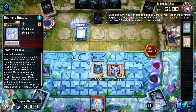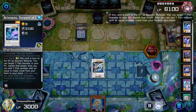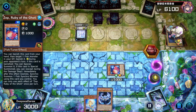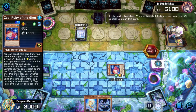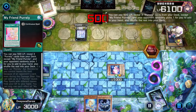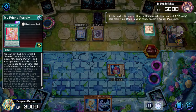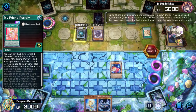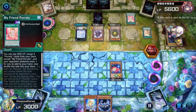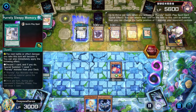They try to negate Arian Post but we go ahead and synchro summon into Askan. Here's a misplay: Arian Post banishes Zep, and Zep special summons on chain link one; Askan banishes itself on chain link two, so we can't synchro summon with Zep because there are no monsters on the field. The right play would have been to use Arian Post to banish Snopios, then use Arian Post's graveyard effect to add Zep to hand. The opponent combos uninterrupted, moves our monster to attack position with zero attack. We only have 3000 life points left and they increase their monster's attack to 3100, finishing us off.